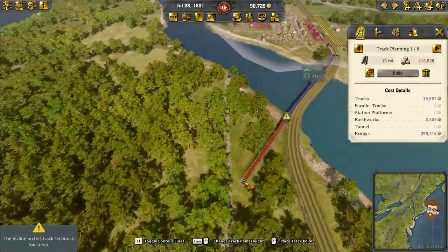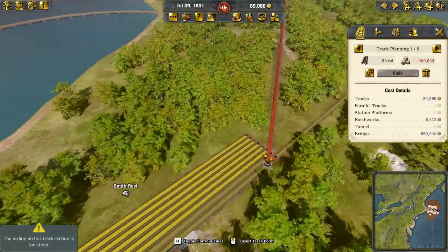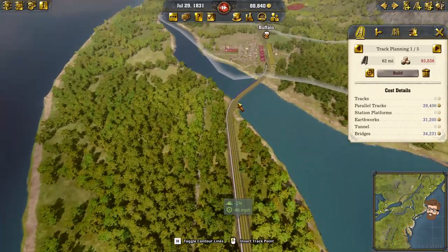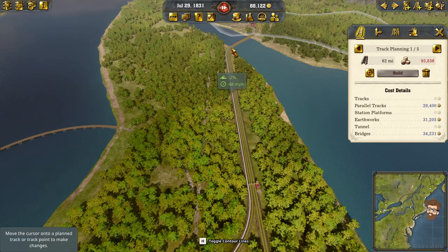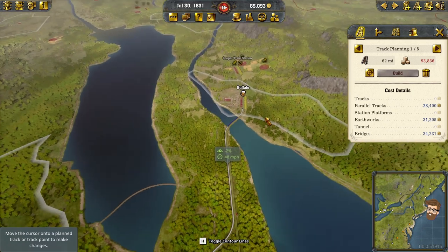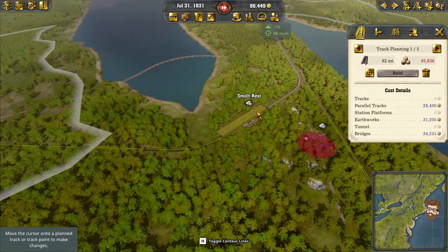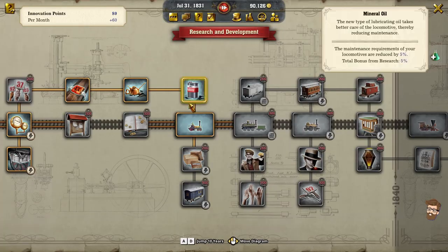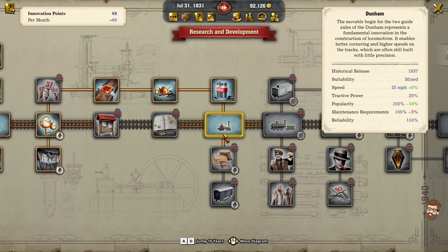Let's go ahead and get these two set up and I'll wrap up the video here. Because that's just going to follow along the exact same path. I'm going to have a four-rail crossing over Lake Erie — yeah, because it's the Erie Canal. So it's Lake Erie. Research — nothing available for me. I did lose out on getting Tenders, which is fine, because I've got the Dunham.